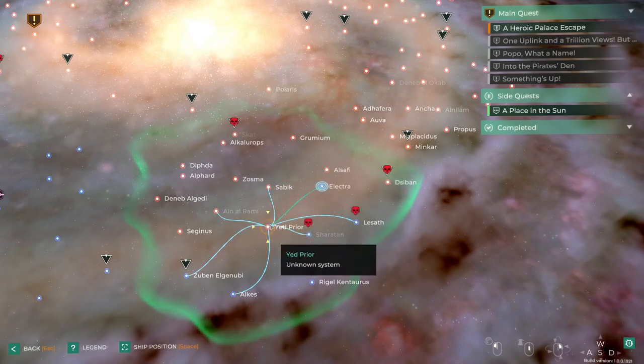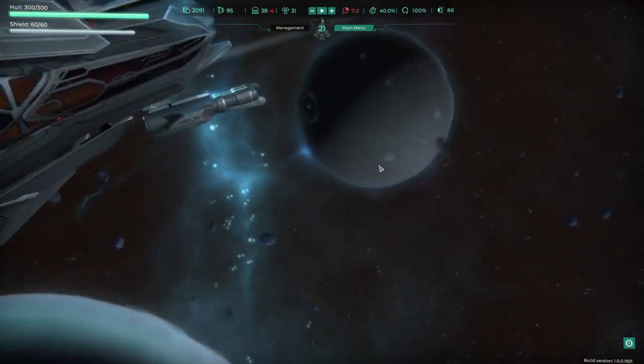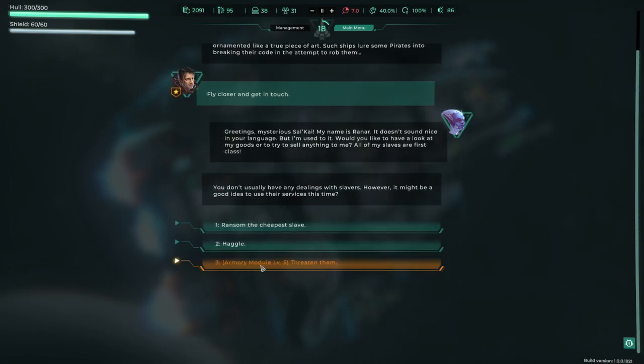Let's just go here, go here, and then possibly just circle back. Let's keep clearing this sector out and see if we can get some goodies — get a bit more cash, find some weapons. As you enter the system you run into a large slaver — such ships lure pirates into breaking their code and attempt to rob them. Fly closer and get in touch. His name is Ragnar. He offers to show his goods and mentions all his slaves are first class. Ooh, armoury module level five.